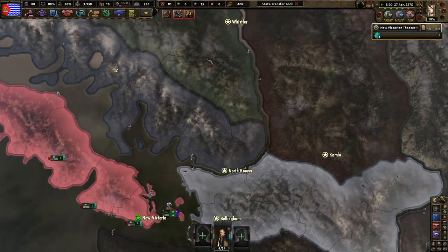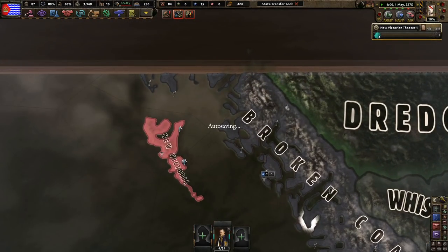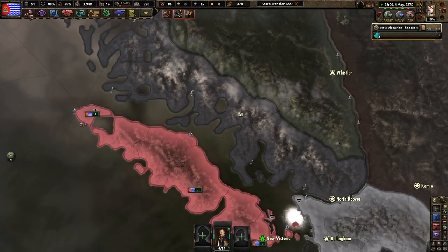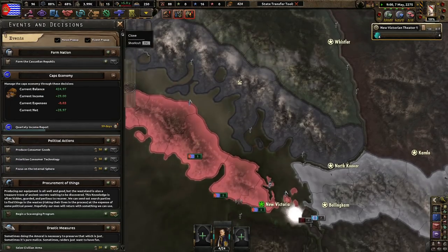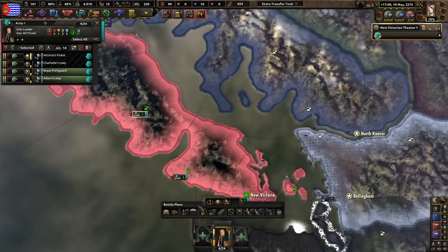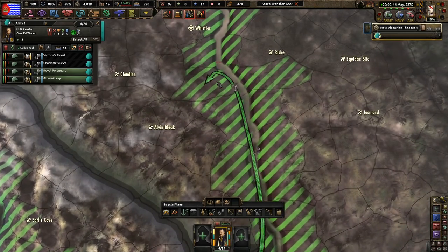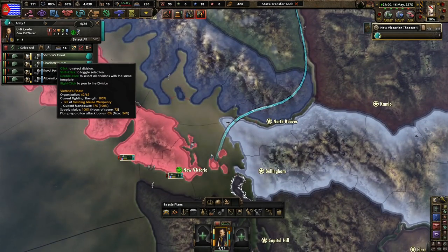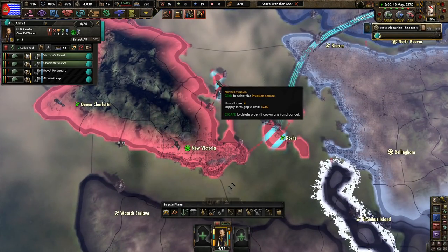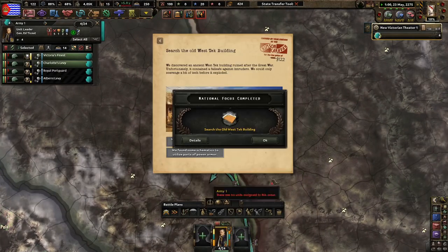If we can't invade Whistler, we'll probably invade Broken Coast up in the north and try to encircle them. The reason I'm invading Whistler is because they don't have a lot of divisions right now. All we need is one port and then we can win. We discovered an ancient West Tech building ruined after the Great War. Unfortunately it contained a failsafe against intruders — we could only scavenge a bit of tech before it exploded. We took general schematics at random, getting a robotics bonus. We found some schematics to utilize parts of power armor.